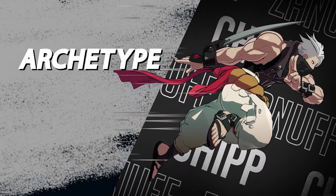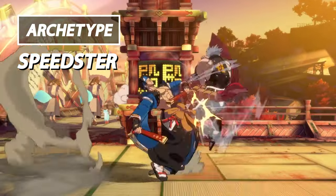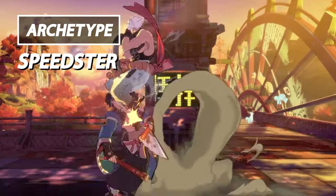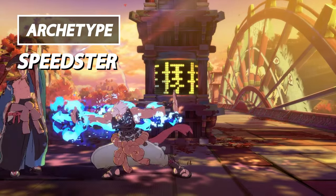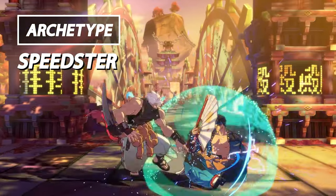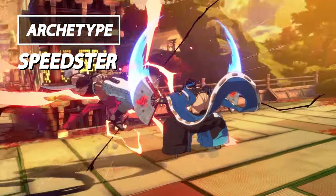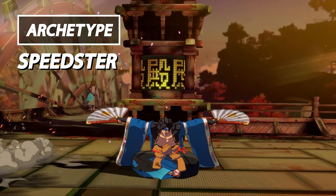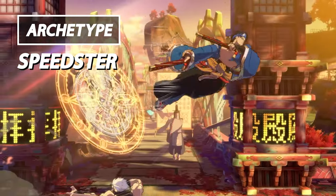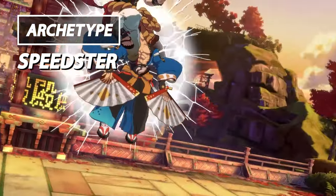Chip is the speedster of Guilty Gear Strive. Chip outclasses every character in the game by having the fastest movement speed and overall mobility. Chip is the only character in Guilty Gear Strive to have three jumps, making him very tricky to catch. Additionally, he's the only other character that can double jump after his air dash. Being the fastest in the game allows Chip the ability to punish things that every other character in Guilty Gear Strive cannot.